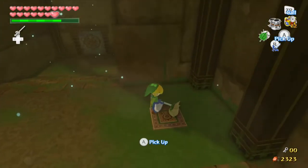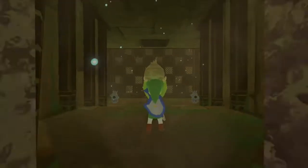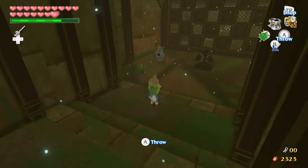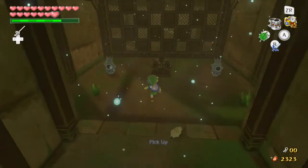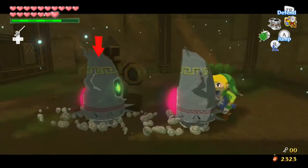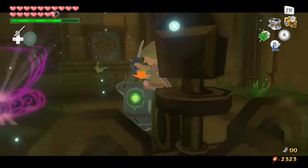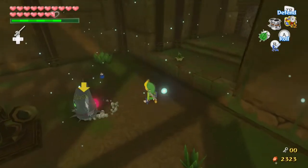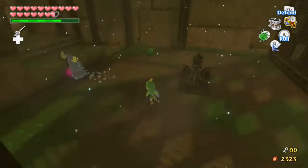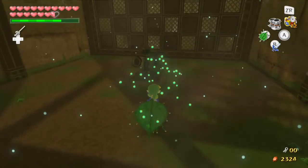Alright, and we go into the dungeon proper. These guys fight us. Being on them, targeting them doesn't seem to help out too much. Also, keep Makar away from fire — he's really, really susceptible to that.